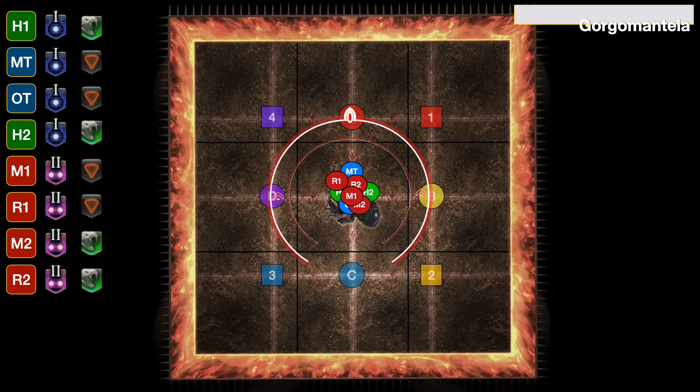When Gorgamantea finishes casting, everybody gets two debuffs. The first is a 1 or 2, which just says are you the first group to do things or the second group. And then everybody's going to get either an orange cone or a green snake. When the adds spawn, if you have an orange cone like main tank, you have a gaze attack capable of petrifying what you look at. Aim it at a player and they're petrified for about 10 seconds. Aim it at an add and it petrifies them. The gaze does no damage.